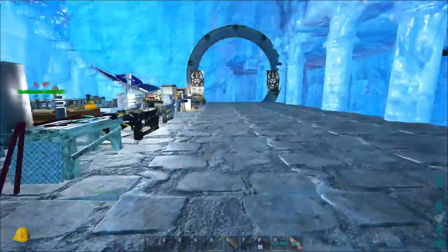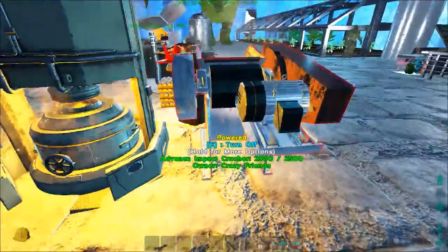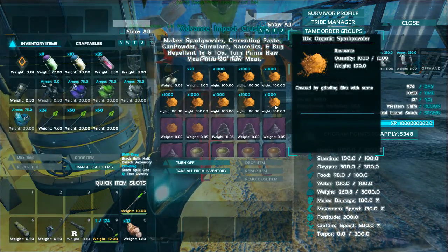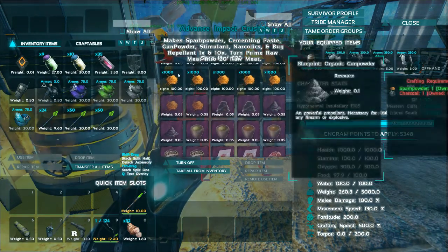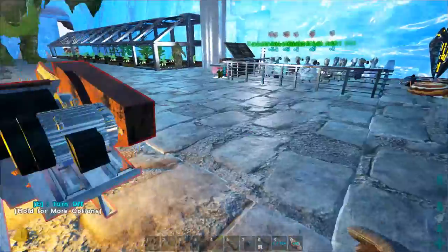The ancient workbench is back, obviously. I still don't have a chemistry bench, which I don't need - we have this thing, it does everything for us. Spark powder and stimberries makes... what do I need that for? For detox.